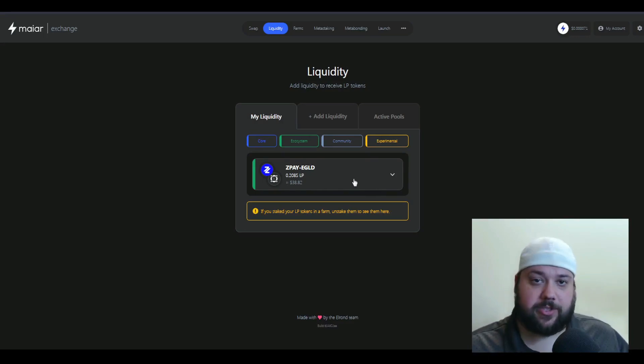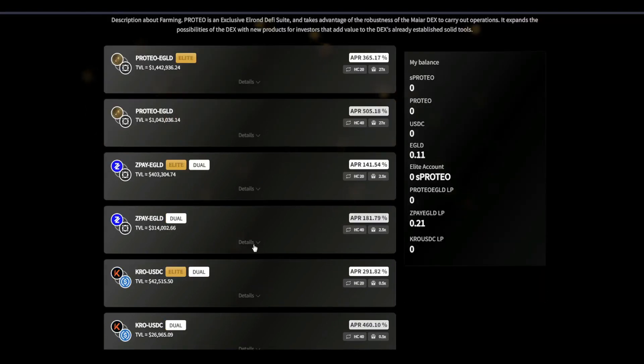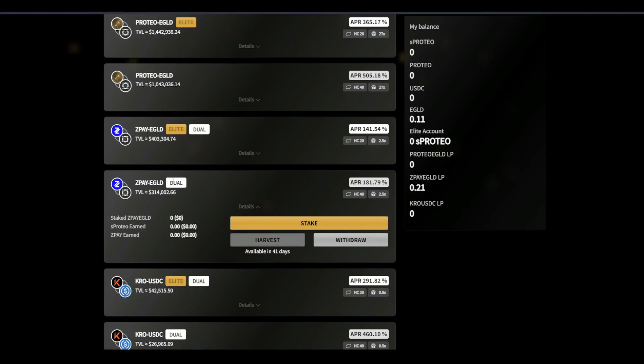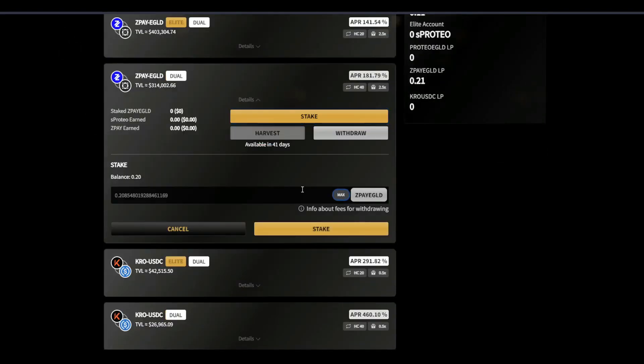Now we're going to take this pair — it's in our wallet right now — and we're just going to go log into the Proteodex. Okay, we're logged in. Let's go to our farm. Here's the zPay eGold dual farm. We're going to stake — I'm going to put in the max.